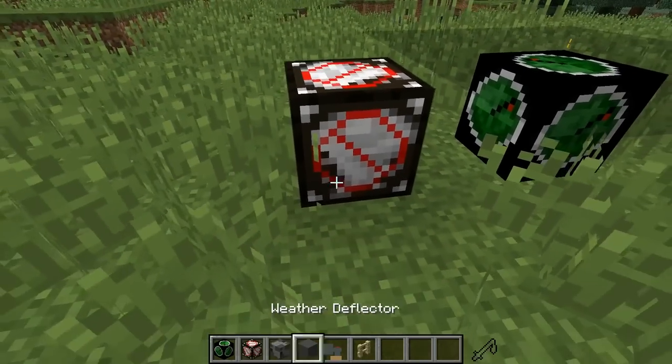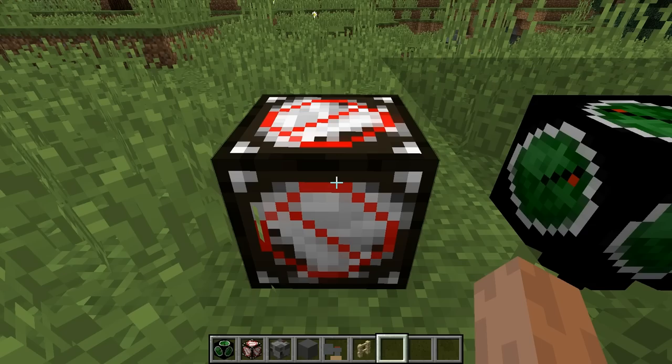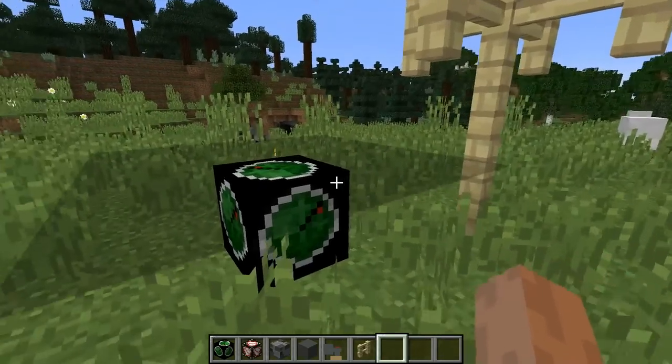First of all, there's the weather deflector, which is actually just a tornado sensor with an anti-sign around it, instead of the weird yellow thing that it had before.